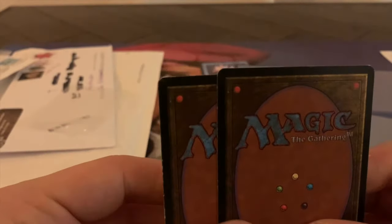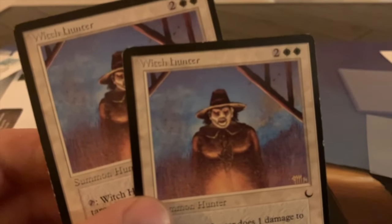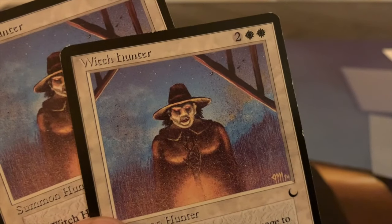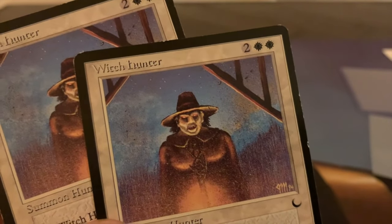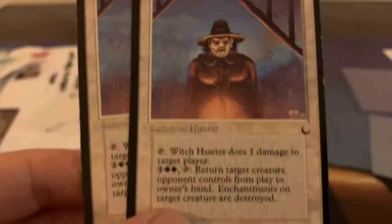These first two cards are also cards from The Dark. It is Witch Hunter — and this should also be a Witch Hunter. Exactly, two Witch Hunters. Really cool, really spooky art by Jesper Miraforce. Two white and two to cast for a 1/1, but it has a pretty cool ability you wouldn't really expect in white.